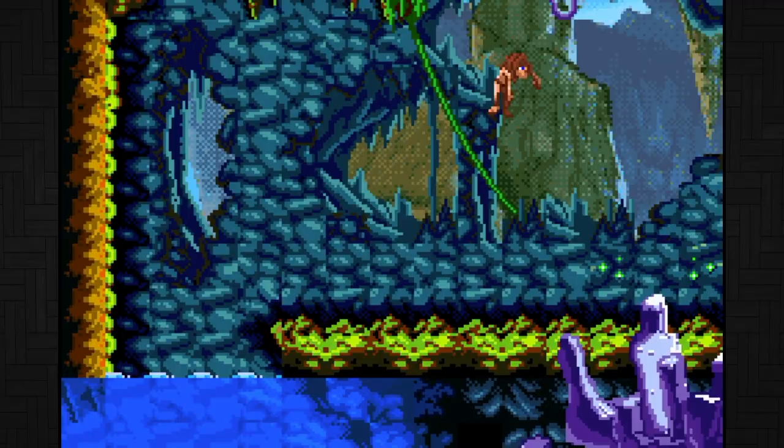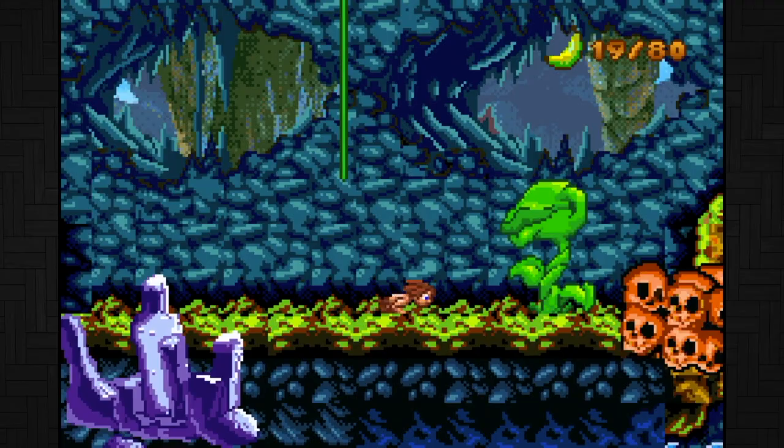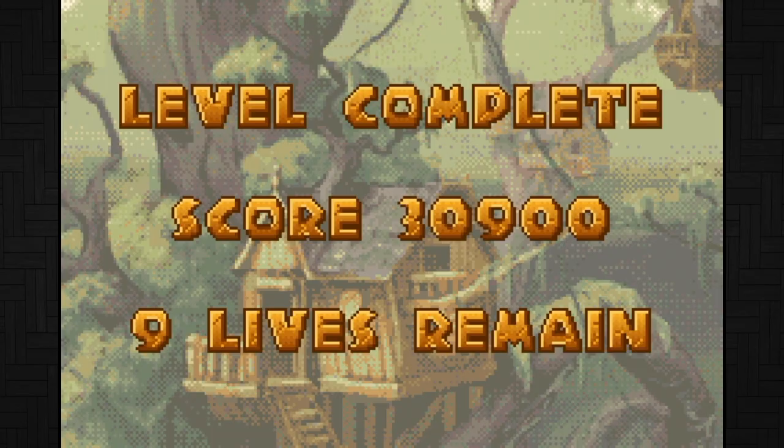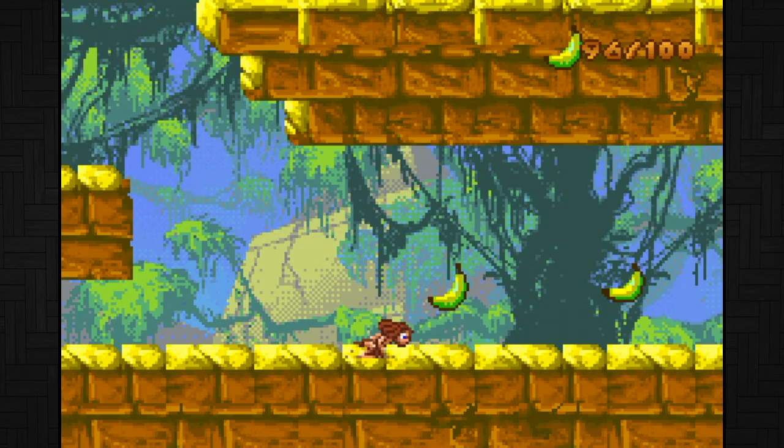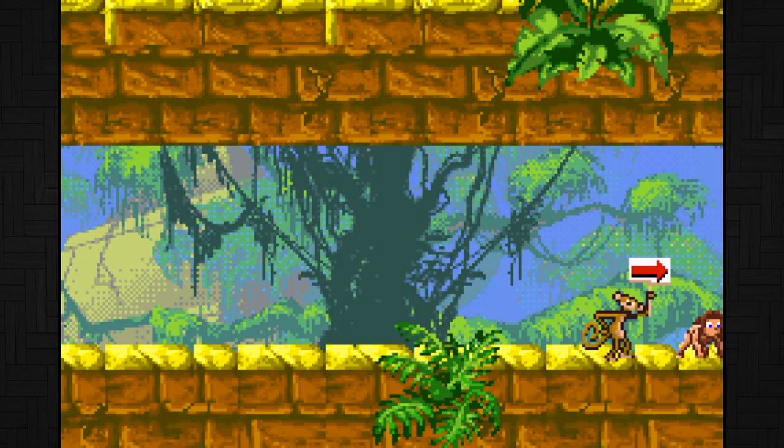I think Digital Eclipse listened to the feedback with the Game Boy game — making the levels larger, giving Tarzan an attack, and most importantly the bananas are optional. They're just a regular old collectible now and getting them will increase your score, though I don't know who cares about a score. But getting 100 is a life and collecting all of them in a stage gets you an extra life as well. These help point out the optional paths or even just the way. It is so much better than the Game Boy game.